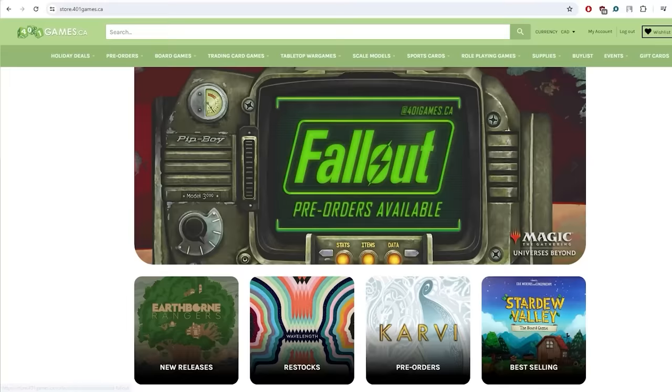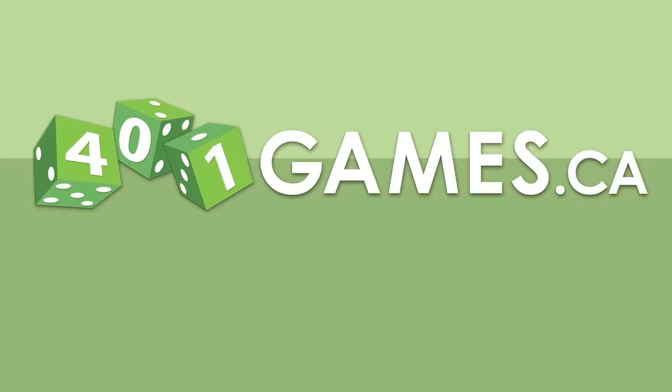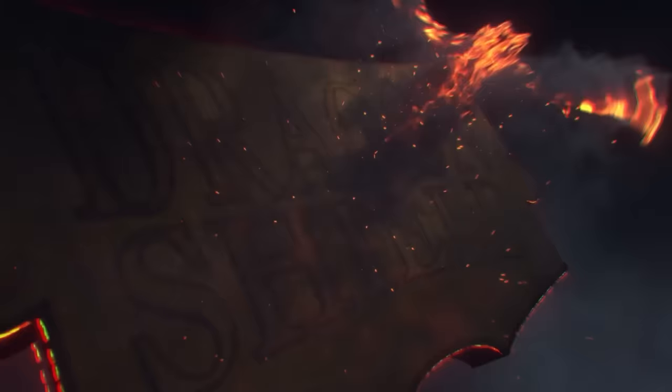If you use the affiliate link in the description below or the promo code MTGMudsta, you'll save 10% off their fees. And 401 Games, Canada's one-stop shop for trading cards, board games, and hobby supplies — not to mention an easy-to-use and great online buy list. And if you use the promo code MTGMudsta, your first purchase of MTG Sealed and Singles will be 5% off.